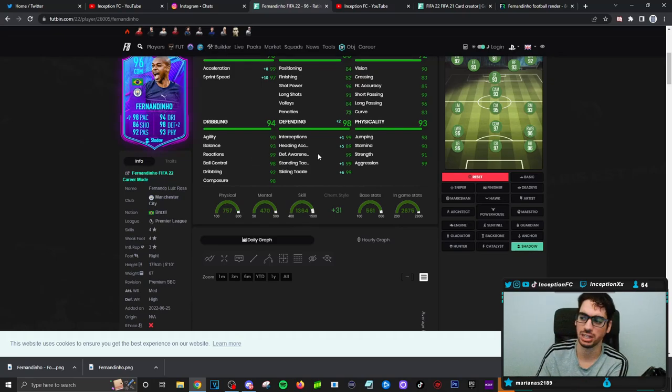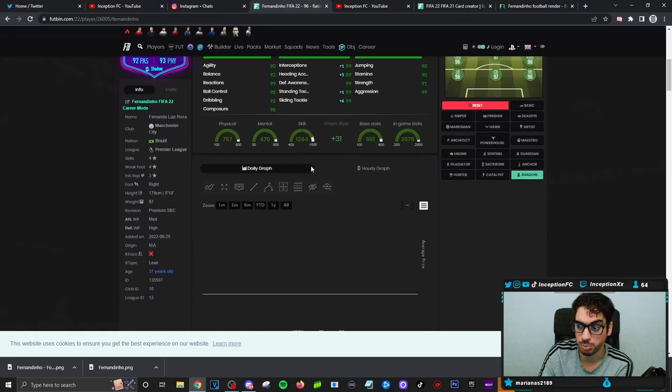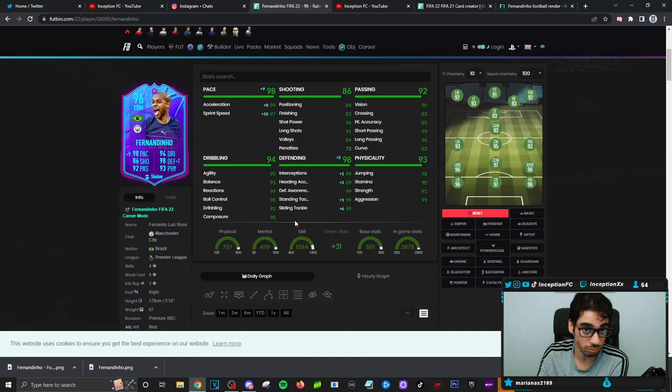Defensive stats are all going to be in the 99 area, except for heading accuracy, which isn't a big deal. Physical stats on this card are going to be in the 90s area too, which is fantastic. He probably won't be crazy physical-oriented because of the lean body type, but the lean body type will make him play in other ways — like that agile feel. So it's a different type of midfielder.